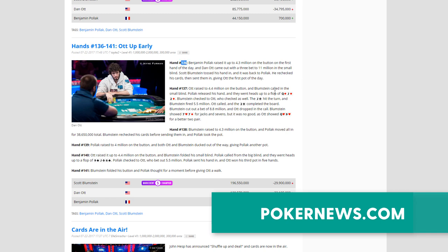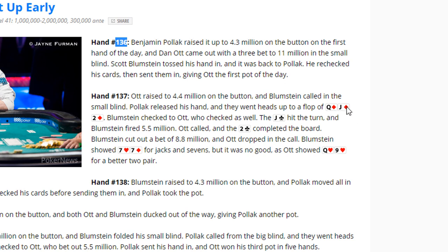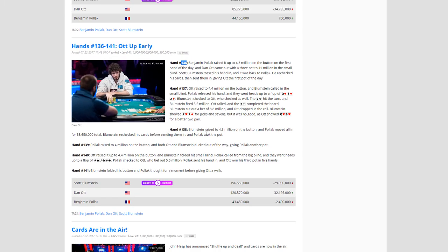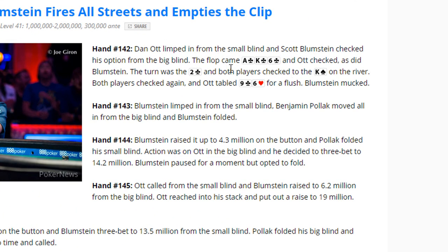Starting at hand 136: Pollock opens, Ott three-bets and picks up the pot uncontested. Next hand, Ott opens the button, Blumstein calls, and on a Queen-Jack-Deuce board Ott takes a passive line with Queen-Nine of Hearts — important because of the monotone texture and Ott's mindset with strong but non-nuttish hands. Ott wins that hand. Hands 138-139 are uneventful. Hand 140: Ott opens the button, c-bets, wins. Hand 142: Ott limps small, Blumstein checks, and Ott goes cheap to the river with a marginal flush — again notice the pattern with strong but non-nuttish hands.